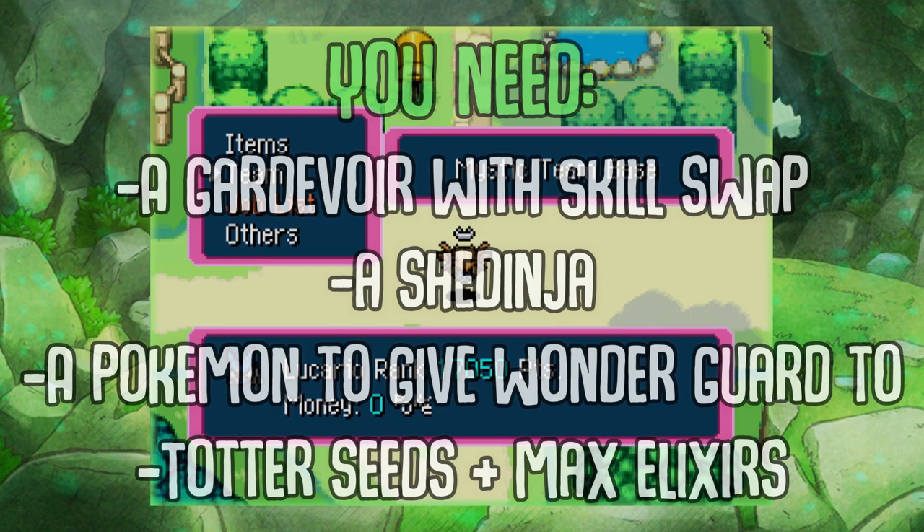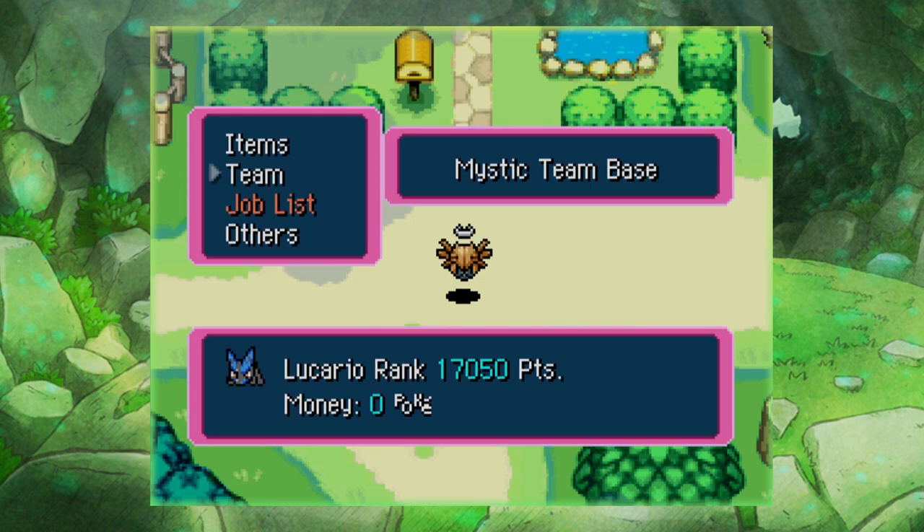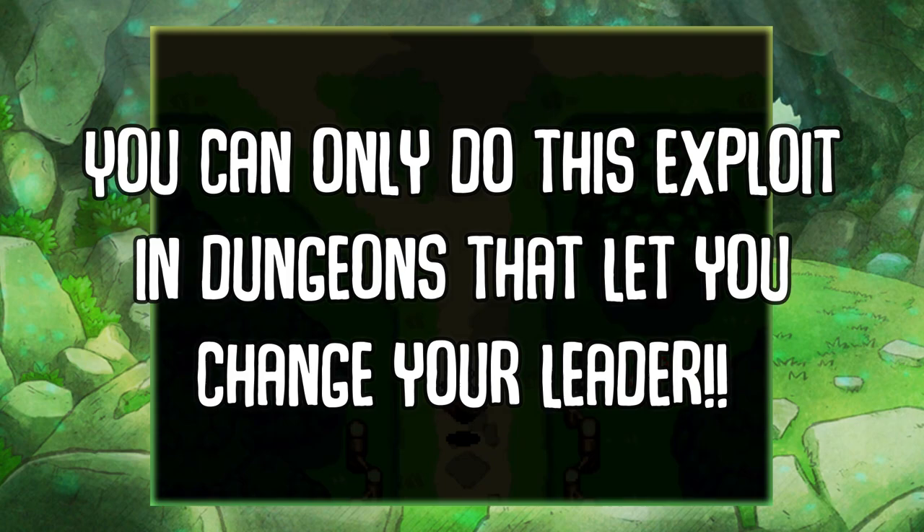What you are going to need for this tip or trick — I suppose it could be better described as that — is a Gardevoir and a Shedinja. By now you can probably assume what we're going for. What we're doing today is giving Wonderguard to anything we want — in this case, we're giving Wonderguard to a Sableye. Let me just hop into a dungeon and explain how this works. Let's go to Buried Relic, that's where I've been doing most of my testing.